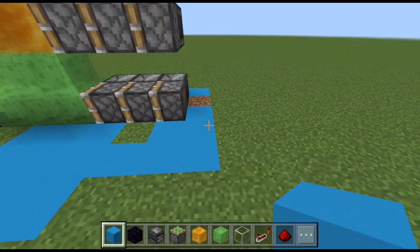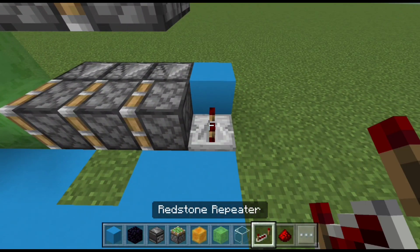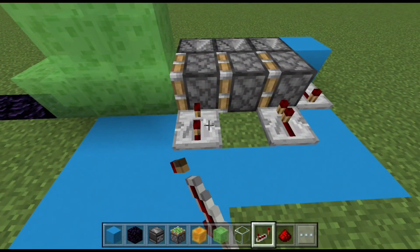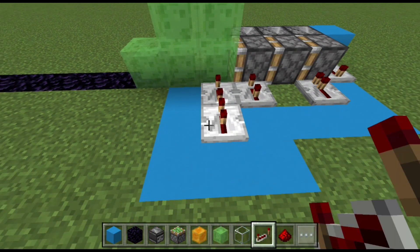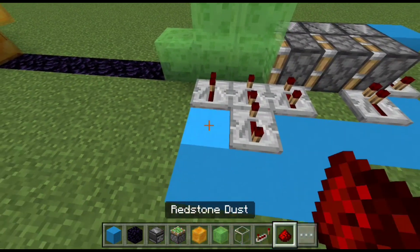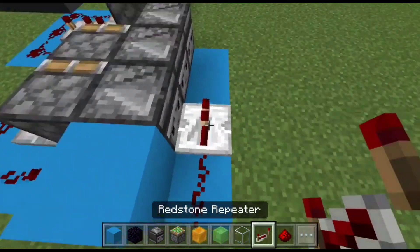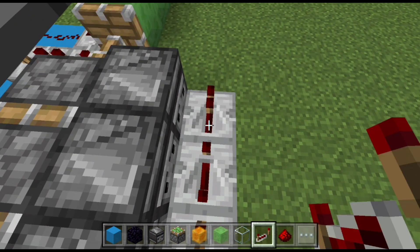For the redstone, start by placing a block next to the observer. Have a repeater on max tick delay going into it, a repeater going into the first sticky piston without any delay, a repeater going into the third piston with three ticks delay, then two repeaters next to it on max tick delay, and finally another repeater without any delay. Then you can connect them all with redstone dust. To finish the triple piston extender, add repeaters in front of the observers: start with redstone dust, then a repeater without any delay, and another two on max tick delay.